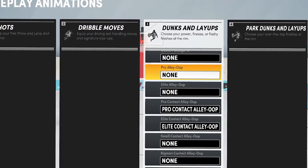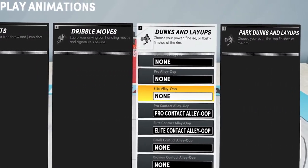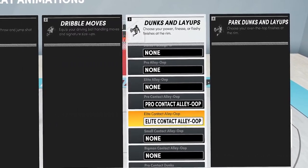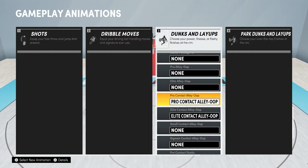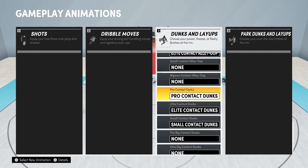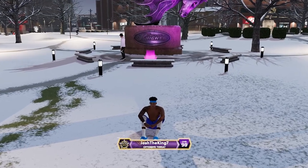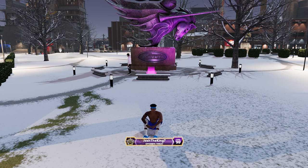For alley-oop packages, I don't have the pro or elite normal alley-oops on because they're super flashy and get blocked really easily. Instead I put on the pro and elite contact dunk alley-oops. If you go up for a lob and someone's in the way, with normal alley-oops on you'll do something between the legs and just get blocked. I just have the contact ones on. For normal contact dunks I have Pro Contact Dunks, Elite Contact Dunks, and Small Contact Dunks. That's going to be it for the video — if you want to see my jump shot, click on the card on the right side of the screen. Thank you guys so much for watching, it's Josh and I'm out.